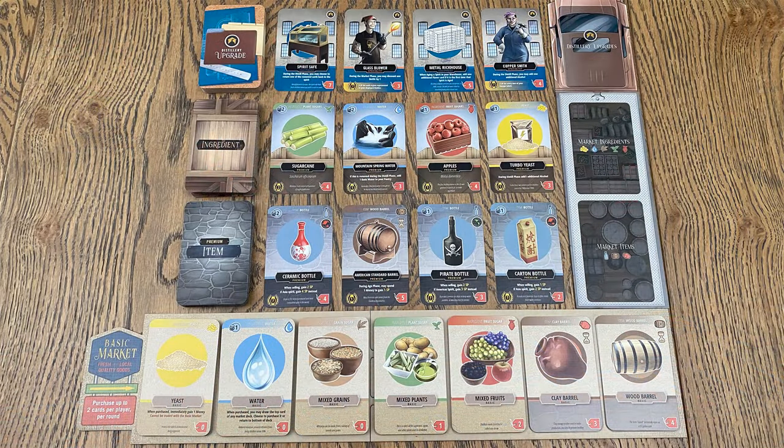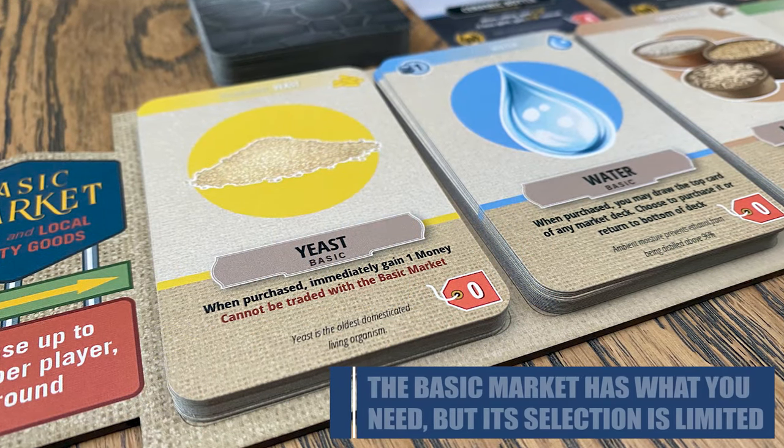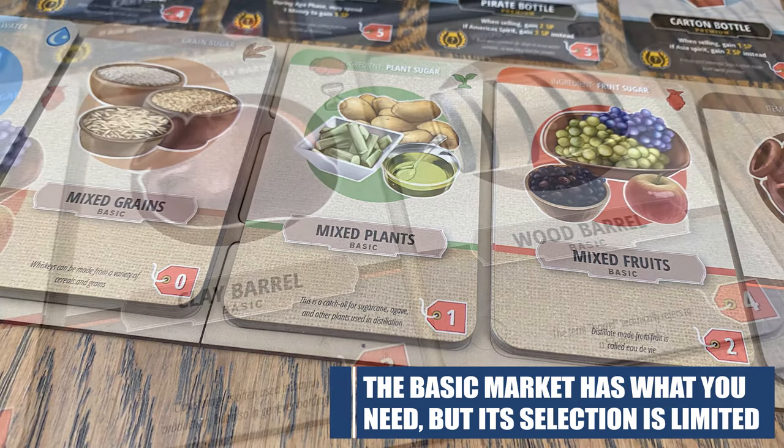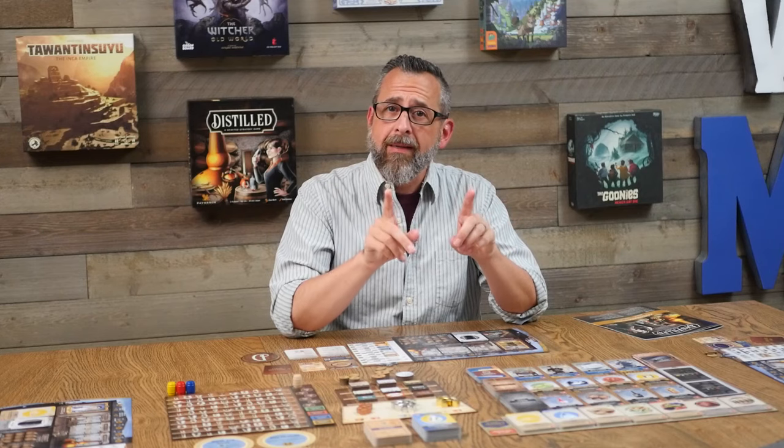On the table, you'll have the basic market and the premium market. The basic market has standard ingredients like yeast, water, the three different basic sugars, and a couple types of barrels. When you're buying things during the market phase, you are limited to two items from the basic market. That is not the case with the premium market.